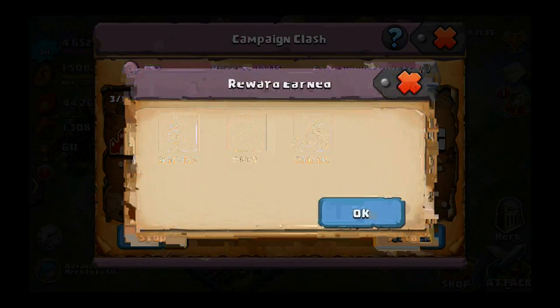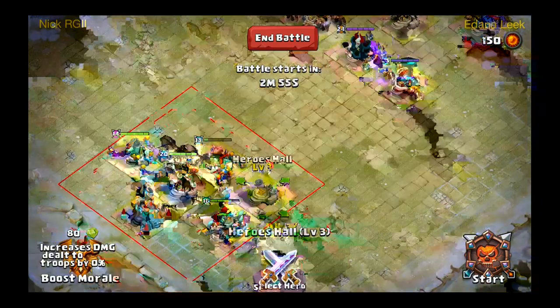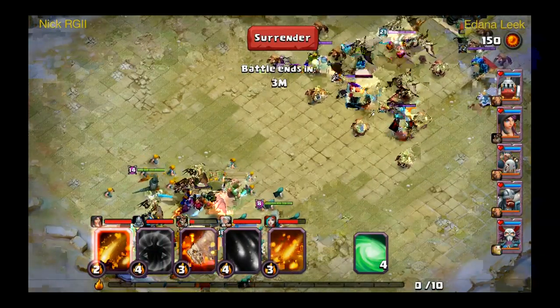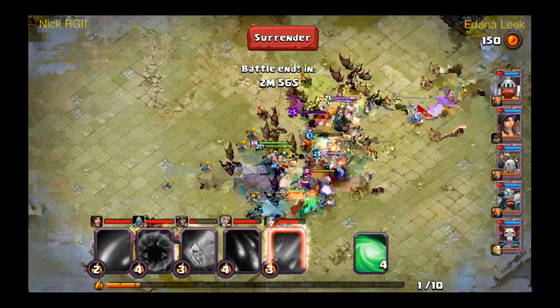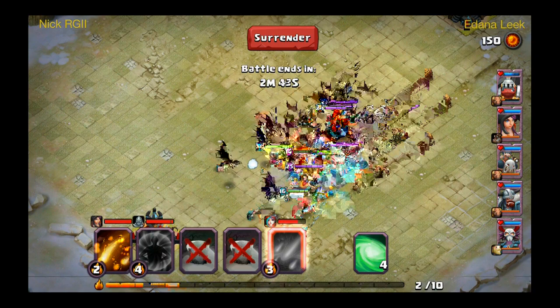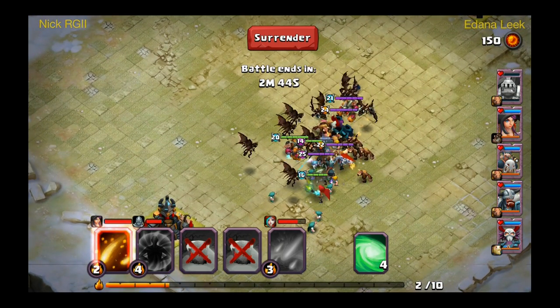Now we're facing some 20s. I'm just going to stick with the low levels here and try to see how far we can get with them, then bring in the heavy hitters later. I don't want my heavy hitters taking unnecessary damage and being weak for later. So I'll just stick with the low-level guys and rock out with them.